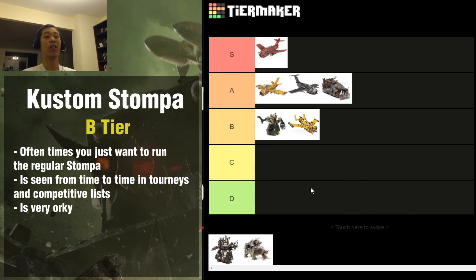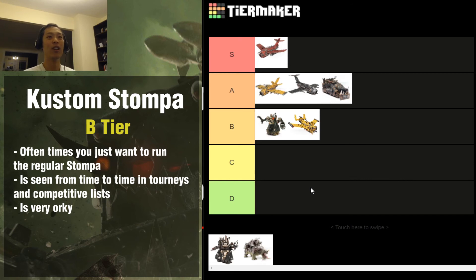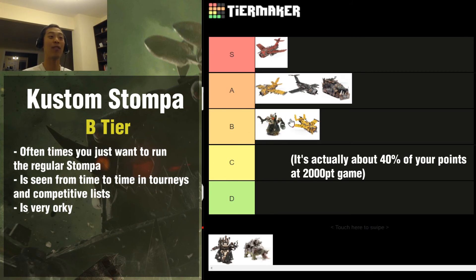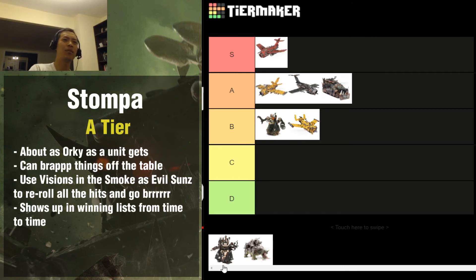The Custom Stompa is very expensive for its point cost - around 800 points. You're going to have to kill a lot of things for it to pay its points. If the opponent gets the jump on you, they can wrap this thing off the table, and that's not a good time because in a 2000-point game this is more than half your points. So for that reason the Custom Stompa is in B tier.